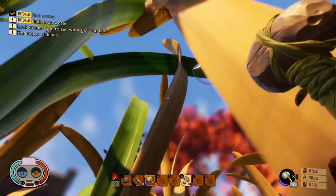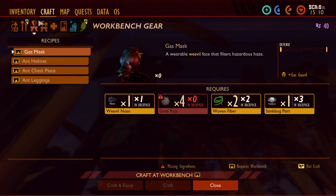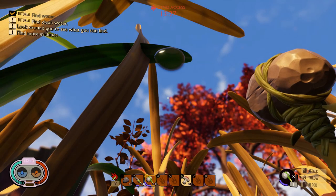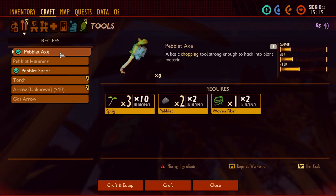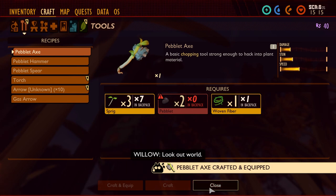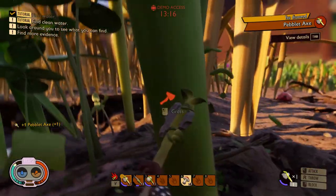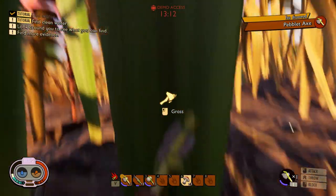This is a water drop up there. In order to get it I just need to hit it with my axe, and then I can get this material — it just falls to the ground and I can pick it up. I actually needed this water drop for quite a few items I wanted to craft, but I didn't come across them very frequently. So instead of just looking at the ground, you should also look up — you might find some materials up there.